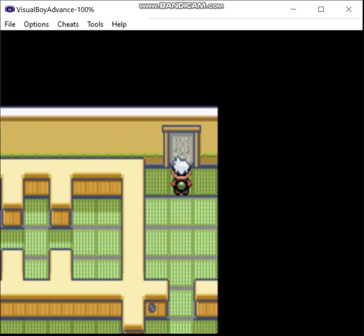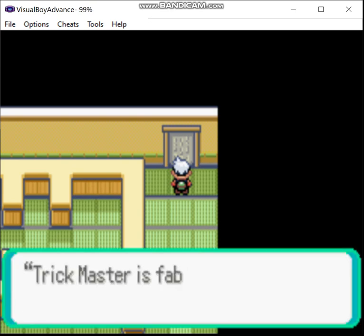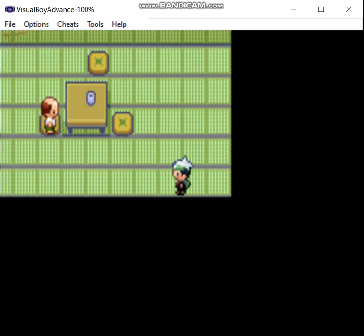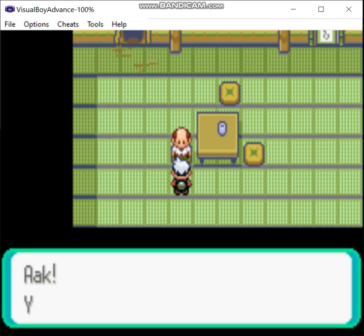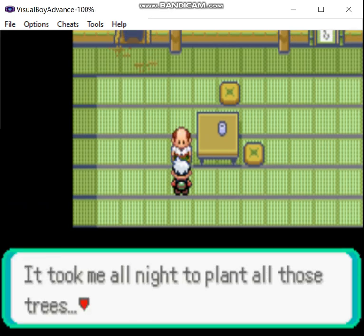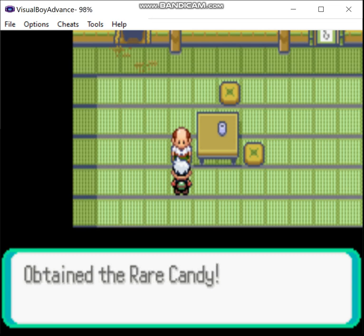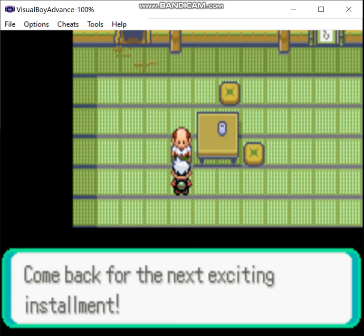With that, we make it up here. The secret code is 'Trick Master is fabulous.' The password is always something self-aggrandizing like this — this guy thinks really highly of himself. You talk to him and the first prize you get is a Rare Candy. That'll be going in the PC until I decide when I want to use it.